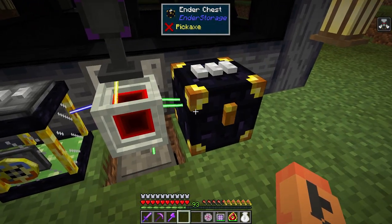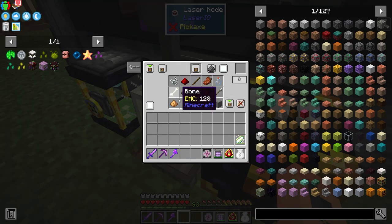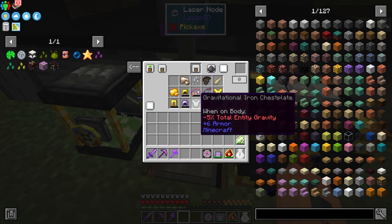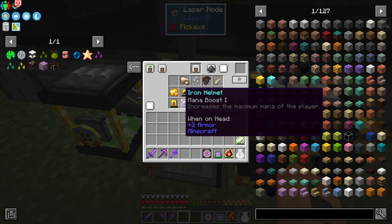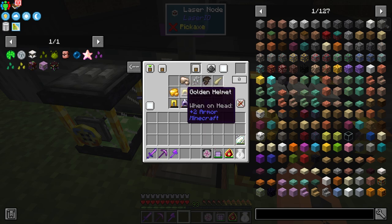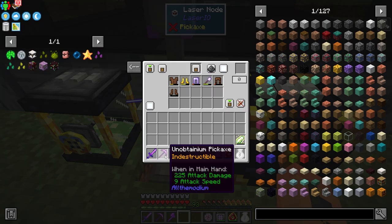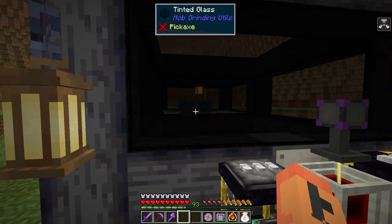Over here we've got another setup just for all the drops from our mob farm. It's got an ender chest pulling the items into the system - here's the essence and down there we have a trash can. I just did basic filtering here, then another filter card, and on the bottom I did all this filtering as well. I could have used the tag filter to deal with the armors more cleanly because I'd probably only have had to put one helmet in the filter, but either way this works out fine.